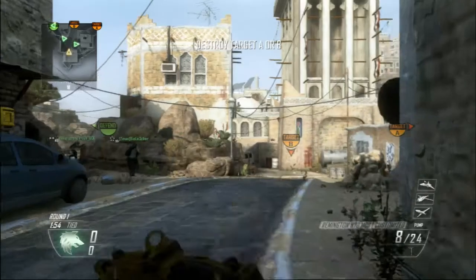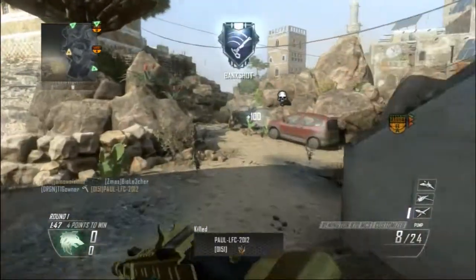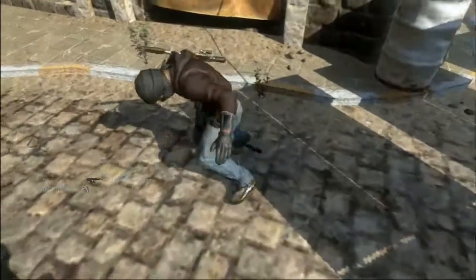At number 2 it's Tigona on Yemen. We're gonna see this cross map — he chucks it in the sky and just when we thought he missed, seven seconds later he actually hits a guy. Seven seconds. I've slowed down the gameplay: it's gonna go out of the map, come back in, and then hit this guy at the spawn. Absolutely amazing clip — and it was quite tight between number two and number one.